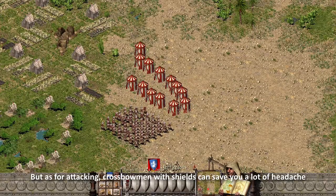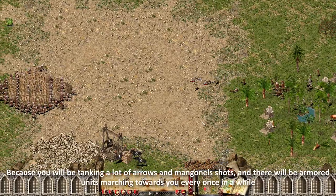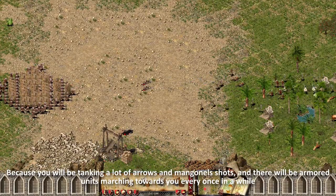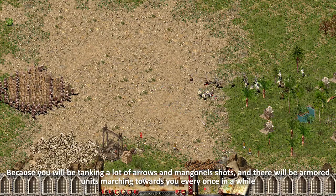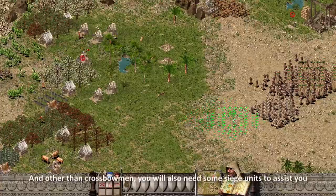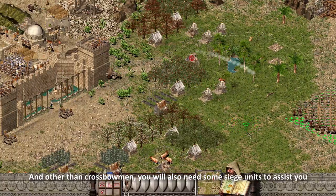But as for attacking, crossbowmen with shields can save you a lot of headache, because you may be tanking a lot of arrows and mangonel shots, and there will be armored units marching towards you every once in a while. Other than crossbowmen, you will also need some siege units to assist you.